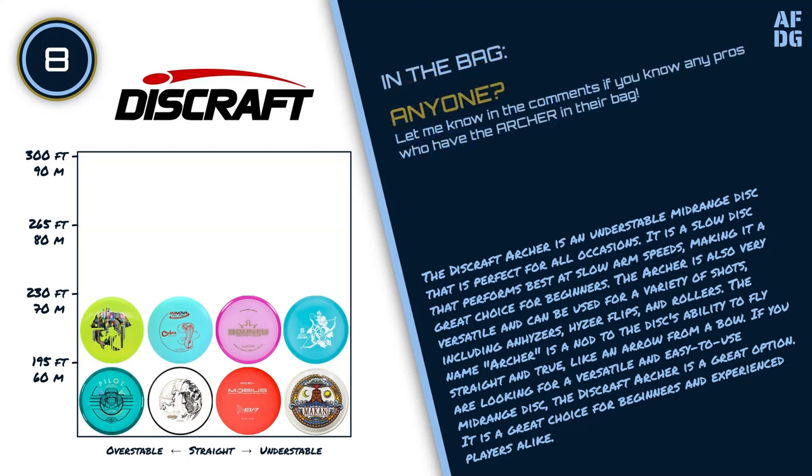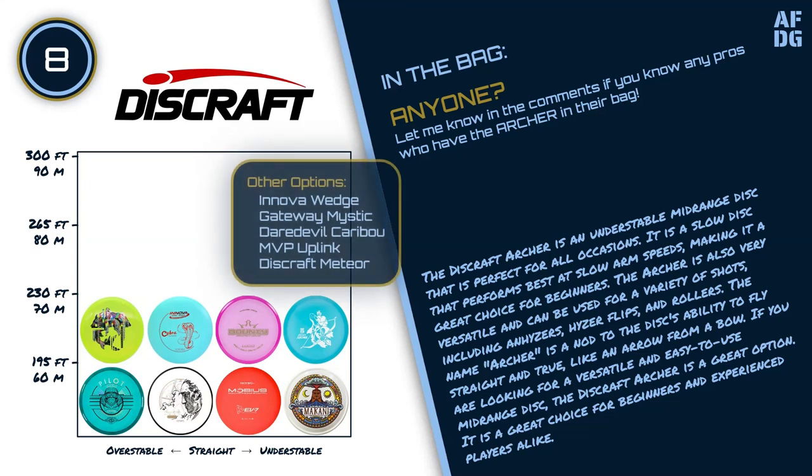If you are looking for a versatile and easy-to-use mid-range disc, the Discraft Archer is a great option. It is a great choice for beginners and experienced players alike. Other options for this slot include the Innova Wedge, Gateway Mystic, Daredevil Caribou, MVP Uplink, and the Discraft Meteor.